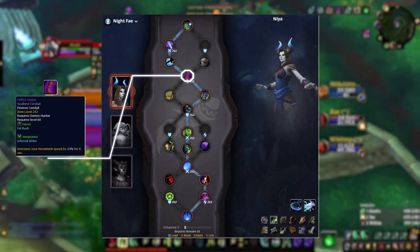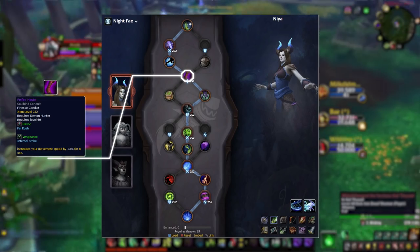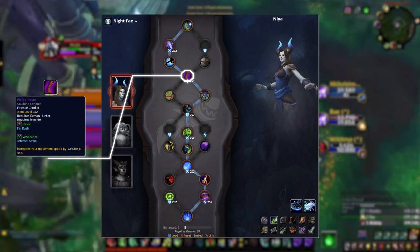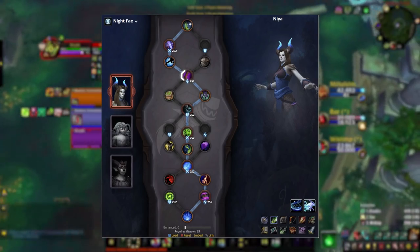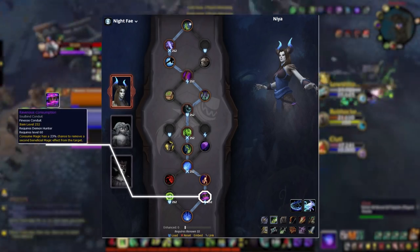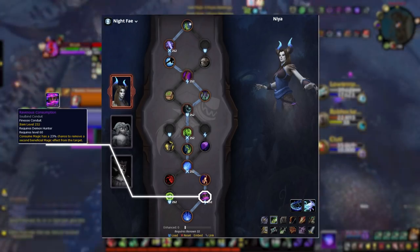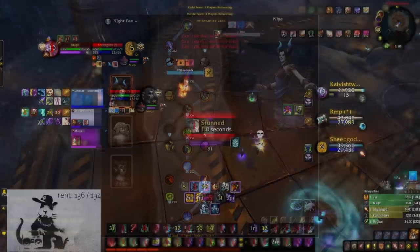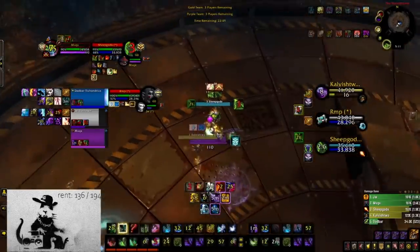For Finesse, we pick Fel Fire Haste. It's nice to have because Demon Hunters are extremely squishy and your mobility is what you'll have to use to survive — being granted a movement speed increase on Fel Rushes will make it easier to live. And last but not least, Ravenous Consumption. It's honestly just the best one available — not amazing, not terrible, but still the best. It'll sometimes assist you in dispelling Combustion, for instance, which basically counters all of a Fire Mage's burst.